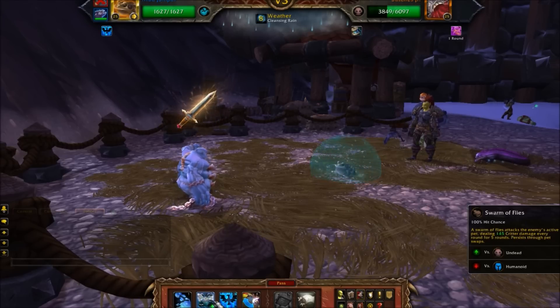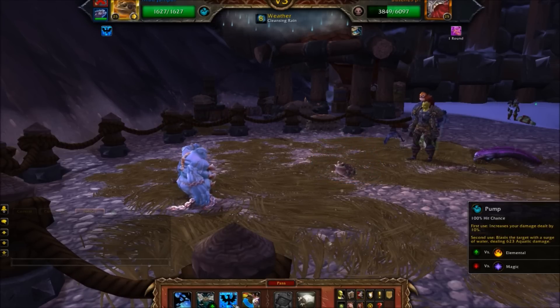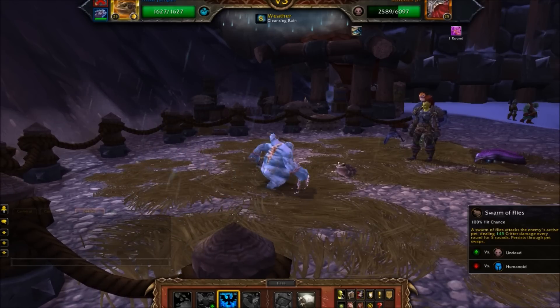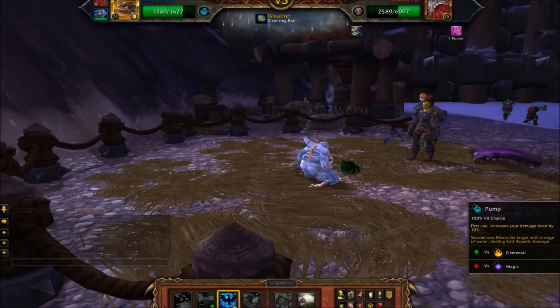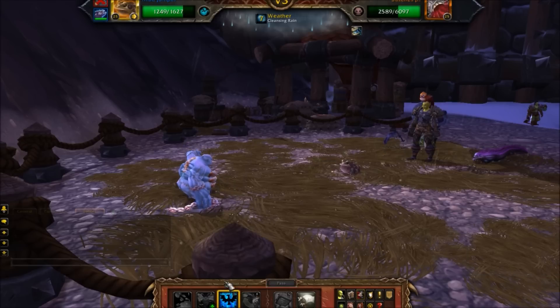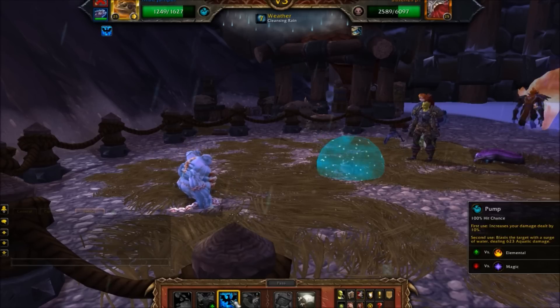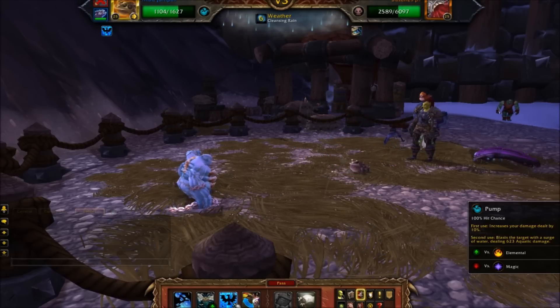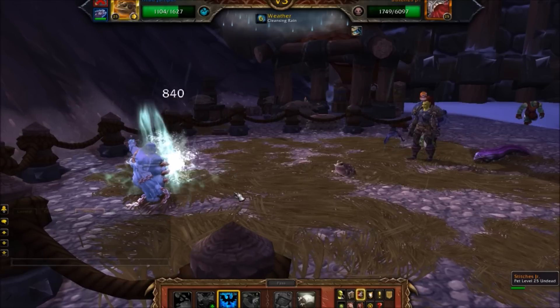The reason I put Swarm of Flies second for my Mud Jumper is because — I accidentally Mud Slid — I'm not going to be using Swarm of Flies because it doesn't do more than 500 damage unless I stack buffs. So I'm not stacking buffs, I'm just pumping and pumping and pumping. Yeah, there's that AoE that I can't do anything about now.